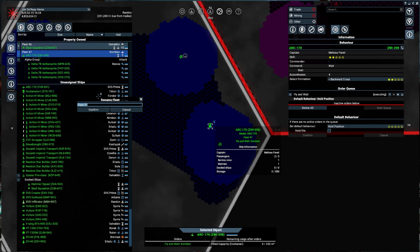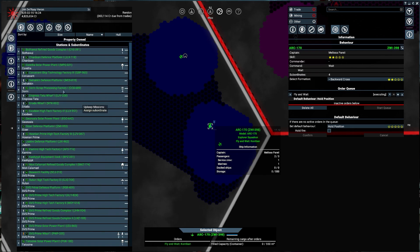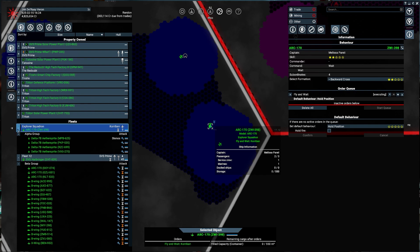This ARC-170 fleet will be named the Explorer Squadron, because they're in the middle of Drummond Cost.